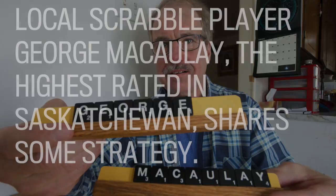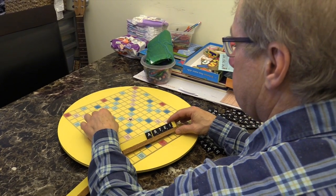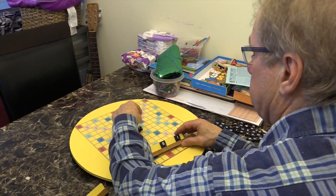When you open the game, you would try to reach the double letter square and put your highest counter on it. It takes a word that's at least five letters long, so a word like 'wheat' would be the best play.